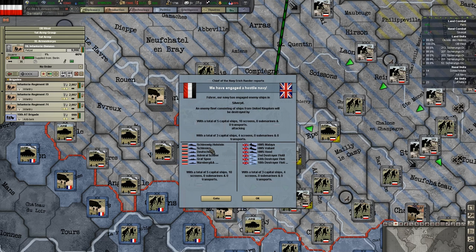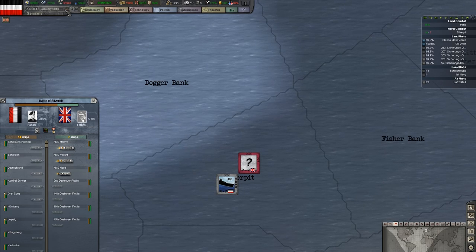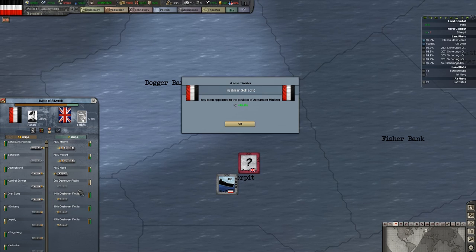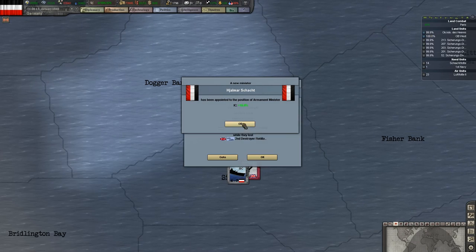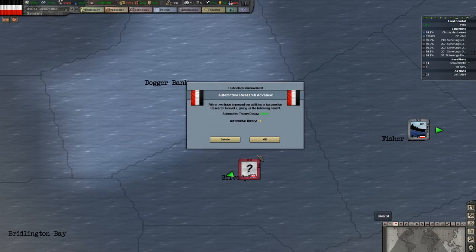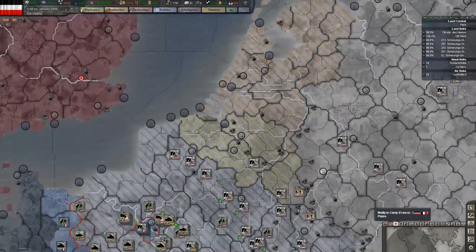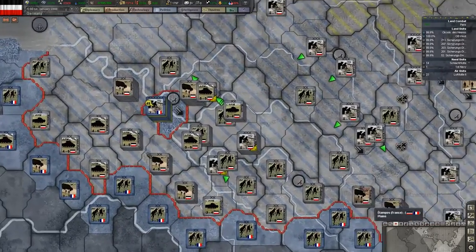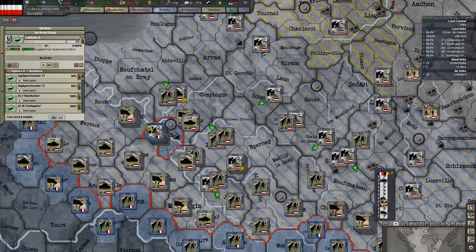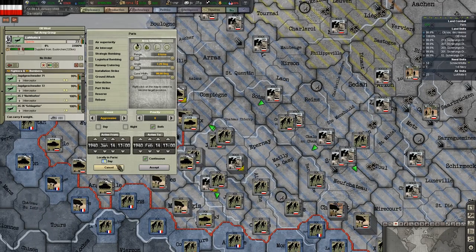Our fleet's engaged again with another British fleet — HMS Malaya, HMS Valiant, and the HMS Hood. Let's see what happens here. Taking some hits. We lost the destroyer squadron and so did they, so kind of an even trade there. Actually, I'm just going to take — oh, they're too far away.